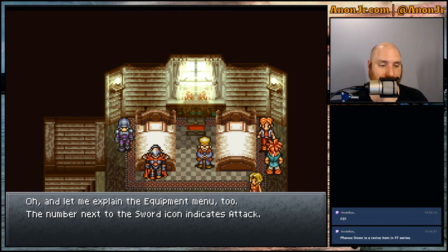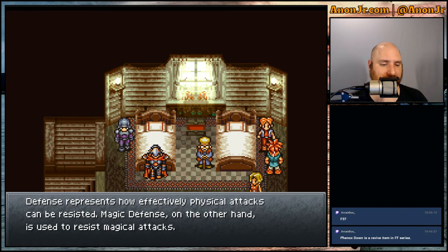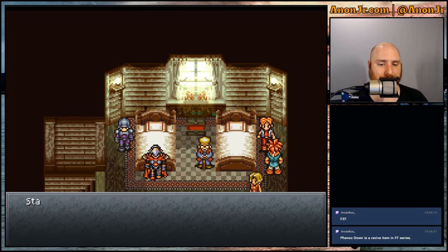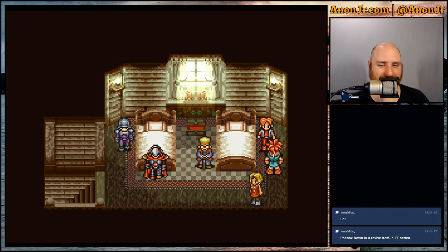One more thing: the equipment menu. The number next to the sword icon indicates attack; the shield icon indicates defense — defense represents how effectively physical attacks are resisted. Magic defense resists magical attacks: if your magic defense is 40, magic damage is reduced by 40%. Stars in place of a number mean the attribute has reached its highest possible value — a memory limitation from the original cartridge that couldn't store and display the number.